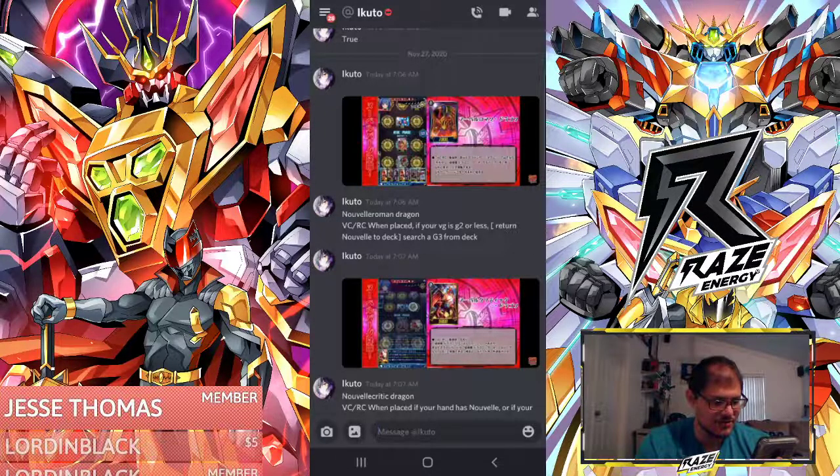Our first one is Novella Roam Dragon. When placed, if your vanguard is G2 or less, return Novella to the deck and search a G3 from your deck. Wow, you can get any G3!